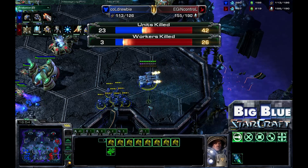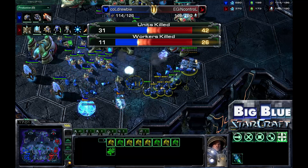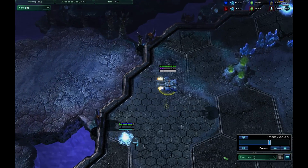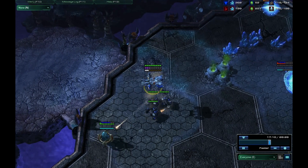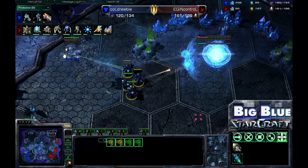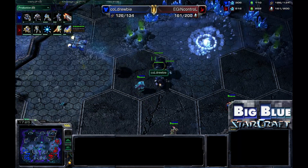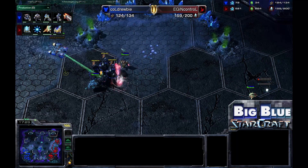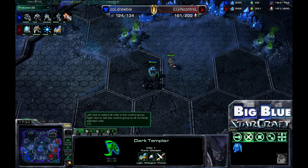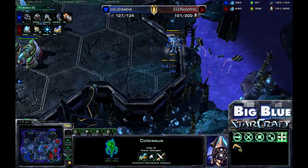The drop goes down — Drooby is stimming up and moving in, killing a ton of probes. InControl's army is out of position, moving back. All the Marines get away with just a little shield damage, and none die. Now we have a drop of Marauders — Drooby is going to deny this fourth base, which is exactly what he needs to do: do damage and deny expansions while taking one of his own. The Marauders are forced to fall away as Zealots and a Dark Templar do some damage.